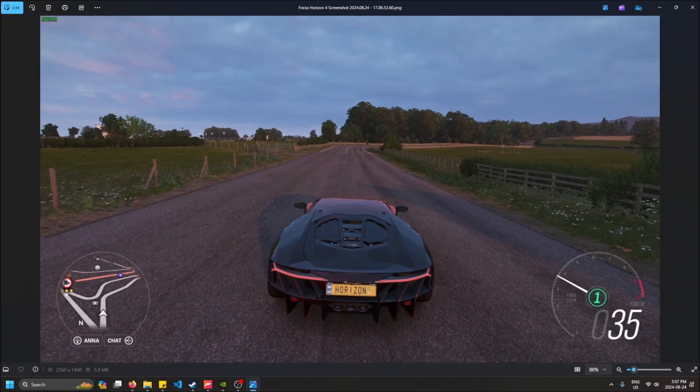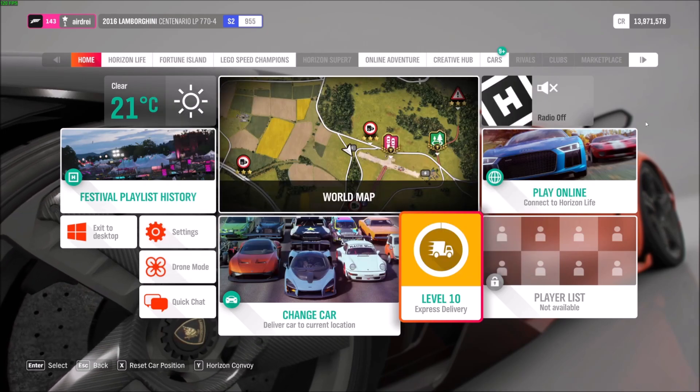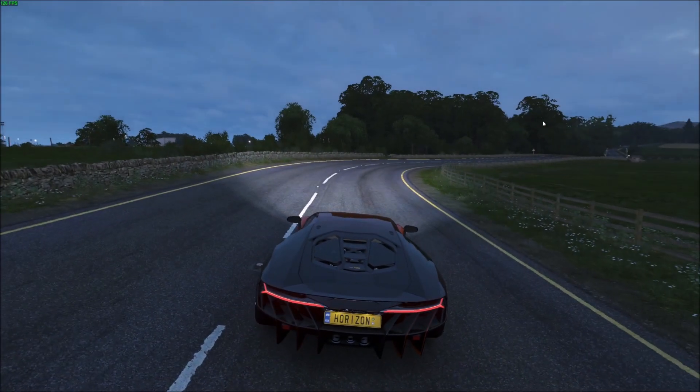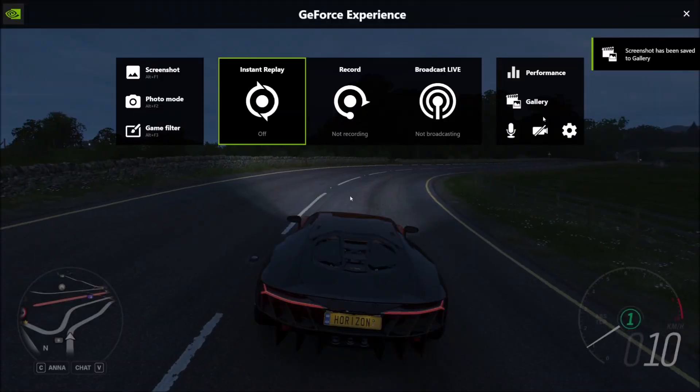It's got everything. So if you ever want to take a quick screenshot and know how to access the PNG file to send it to your friends or use it as a thumbnail, that's how you do it. Do Alt and F1 together to save a screenshot, then Alt and Z to get to your gallery.